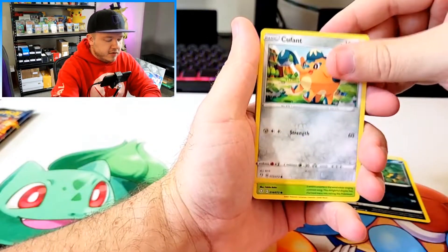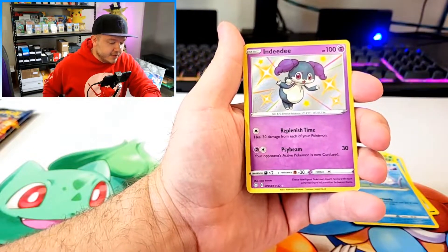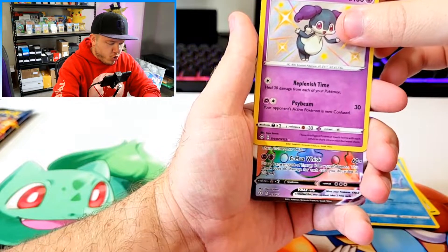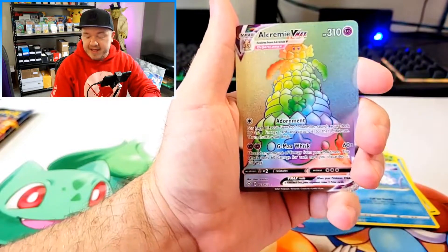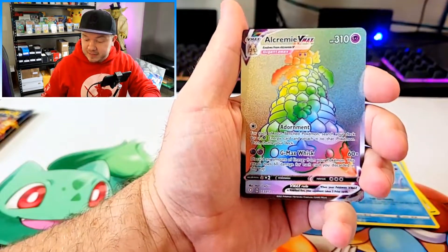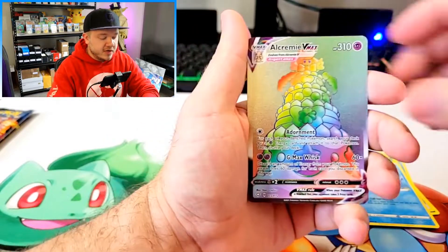Choodle, Spinarak, Cufant. I think I see something back there — oh my god, another shiny! What is up with these hits? And this one has much better centering. We got the Nidoran shiny. What's behind here? Oh, it's the rainbow cake — the one rainbow card in this set that you pull over and over again. It's not incredibly rare to pull this, but it's pretty awesome to get a double-hit pack. We got the Nidoran baby shiny and the rainbow Alcremie VMAX.